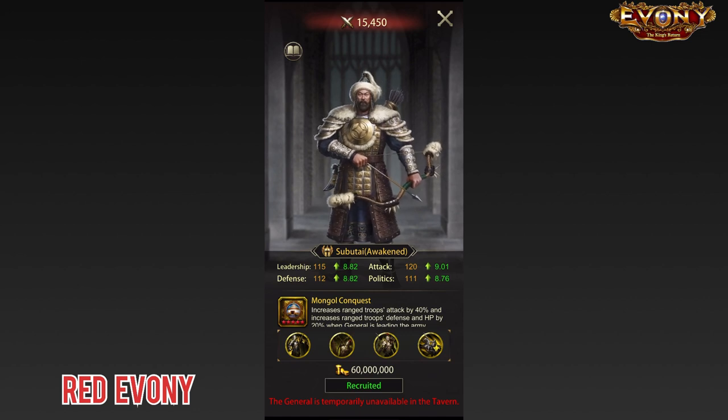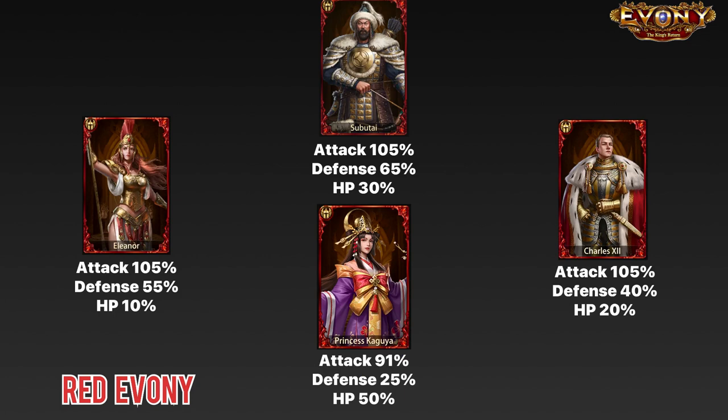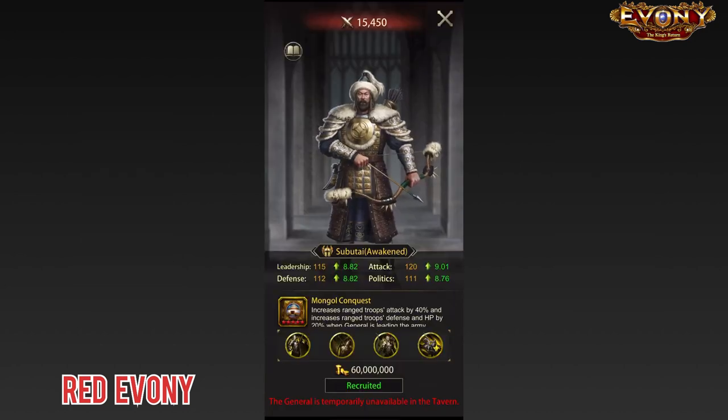That's when you are using him as a main general. When you want to use him as an assistant, if we compare his stats as an assistant to some of the other popular assistants, you can see that he's still doing pretty good. His stats maxed out as an assistant are still very decent, making him a very good assistant general. The only drawback is that he cannot take the attack book, which would mean that the main general you're using will also not be able to have the attack book — so that's something to consider.